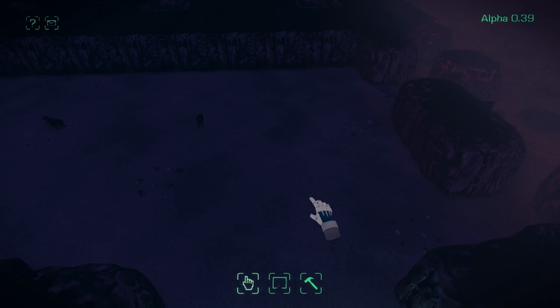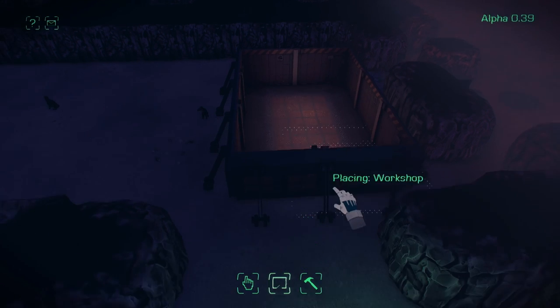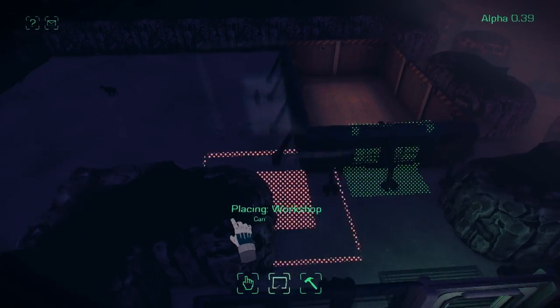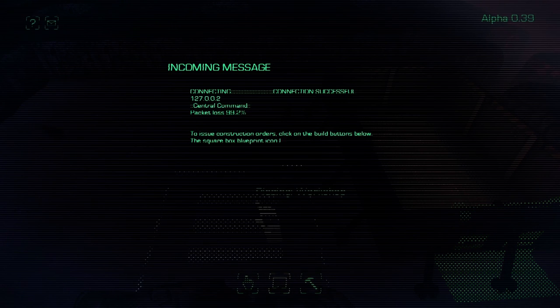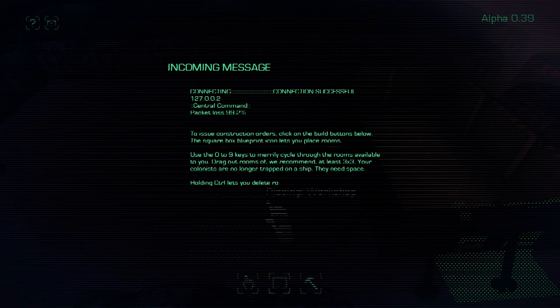So we need to get started building. We'll start with a workshop so we can build some atmosphere generators and get some air. We'll place a door on that. You don't need a workshop to build a door anymore, so you don't have to cheat.